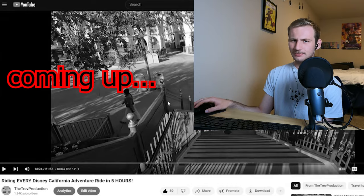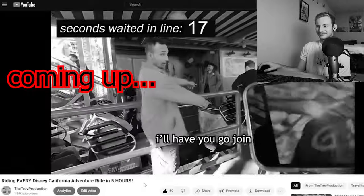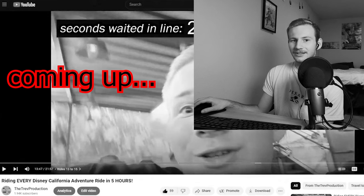I'm going to show you how to ride every ride at Disneyland's California Adventure in less than four hours. I was expecting we'd probably wait like 10 minutes for Goofy, but then I walk in line and he literally just walked on — that was a 20-second wait, and that was real. You can click here to watch me actually complete the challenge, but this video is going to go over everything I did to pull it off. Here is my edited-down livestream of my Disney California Adventure speedrun analysis.